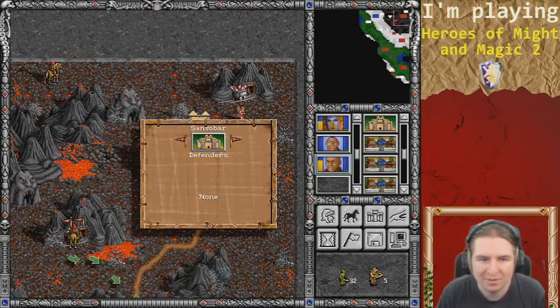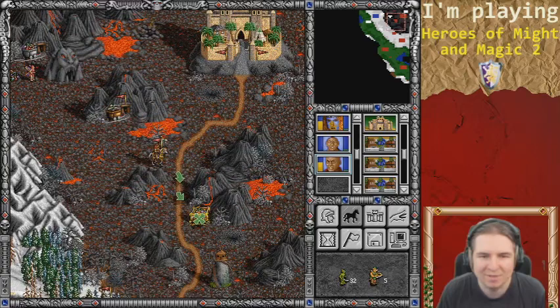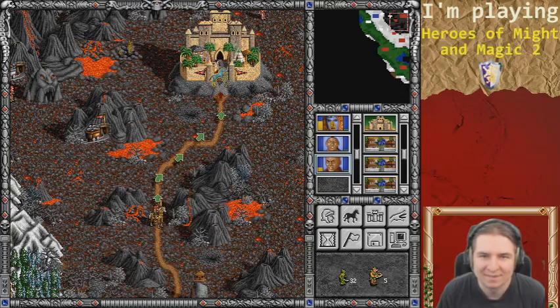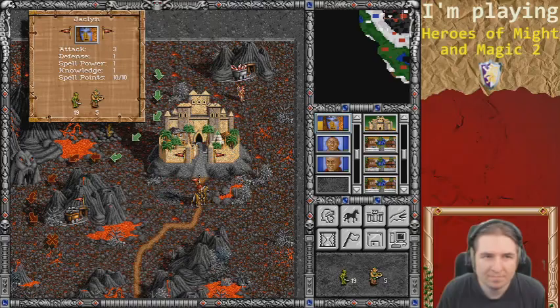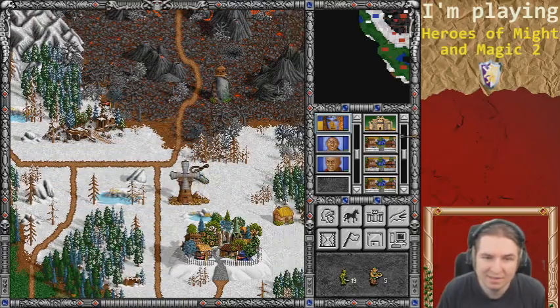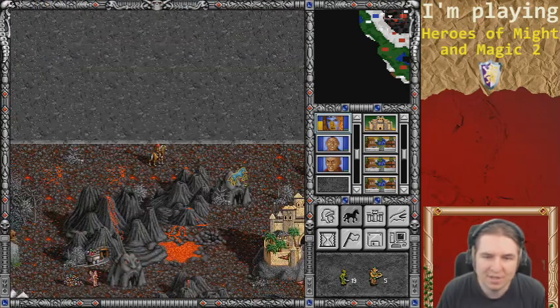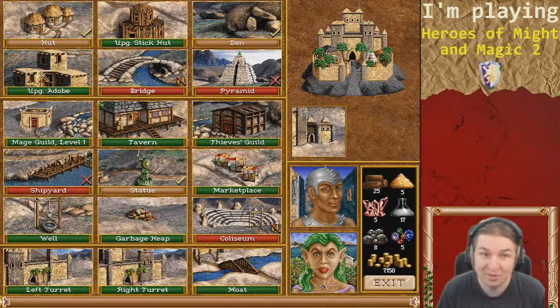Do I head over here to get reinforcements or just get the chest? I should get the chest. There are so many demon caves to visit but I'm not sure I want to fight demons. Scouting or diplomacy? The map is small — I'll take diplomacy instead; we'll see if anyone decides to join me. Jacqueline! She doesn't have much to do without a force — she can hand over what few units she's got to the primary hero, whose name I can't recall at the moment.